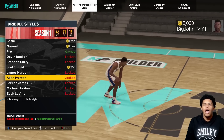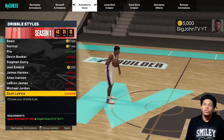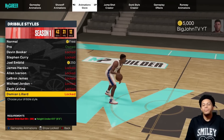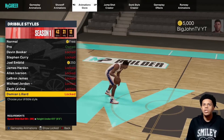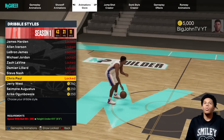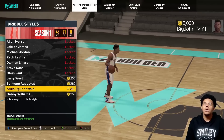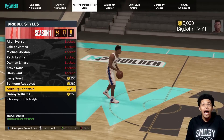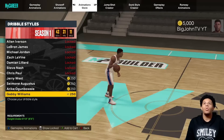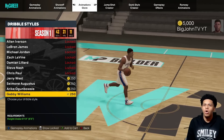James Harden requires 75 speed with ball, height under 6'10. Iverson requires height under 6'5. LeBron under 6'10. Jordan under 6'10. Overall I'm noticing some new ones: we got Lillard, Nash, Chris Paul, Jerry West, Simone Augustus, Wale Agunwale, and Gabby Williams.